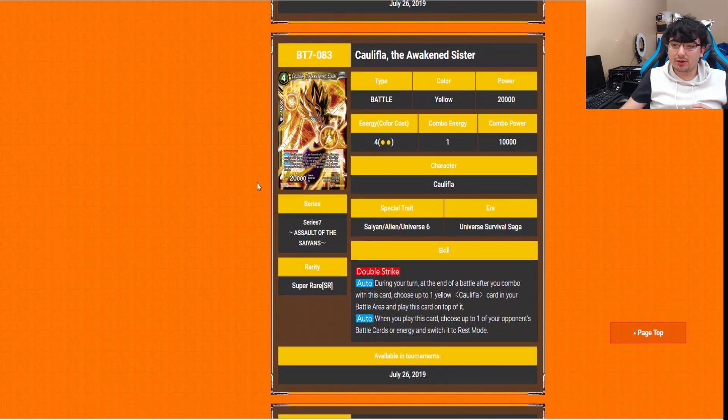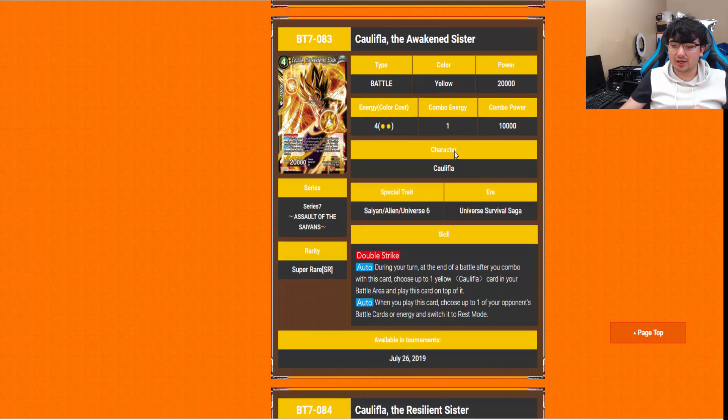Caulifla the Awakened Sisters is our next super rare — Double Strike. Her auto is the exact same as the blue Kale we saw, just replace with yellow Caulifla — literally the exact same thing. The other auto: when you play this card, you switch one of your opponent's battle cards or energy to rest mode. There are a lot of cards in this set that can forcibly switch energy to rest mode, which is pretty scary.